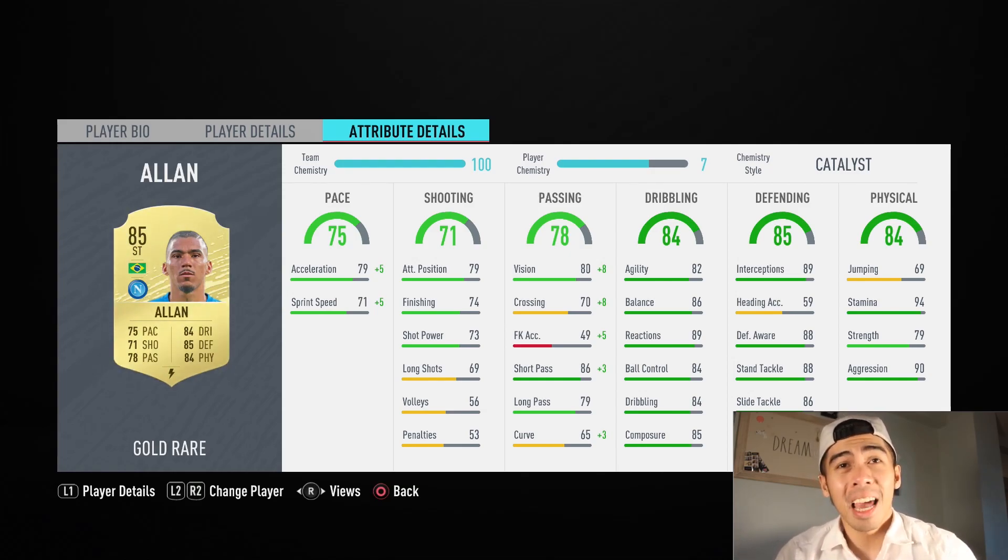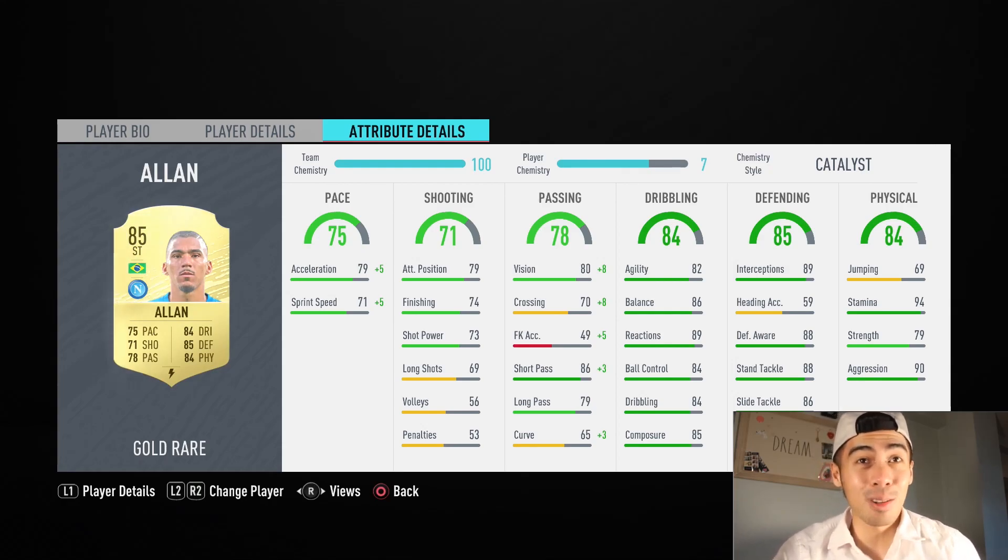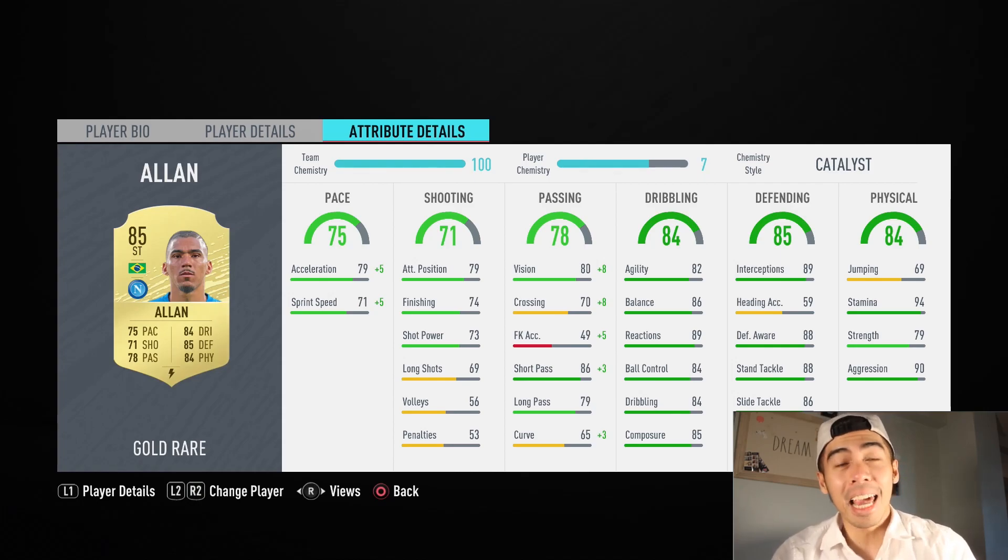For the mid-tier range, 85 defending is very good — he has better defending than a lot of center backs on this game. 89 interceptions, 88 defensive awareness, 88 stand tackling — that looks massive. His physical stats are no slouch either: 79 strength, 90 aggression, and 94 stamina, which means he should last all game and never need a sub. Without further ado, we're going to bring you over to our review specialist, One Star Weakfoot.